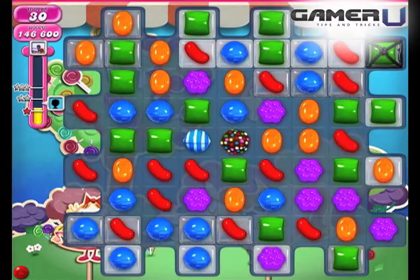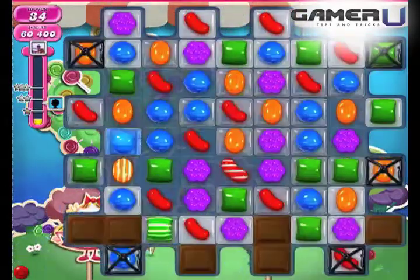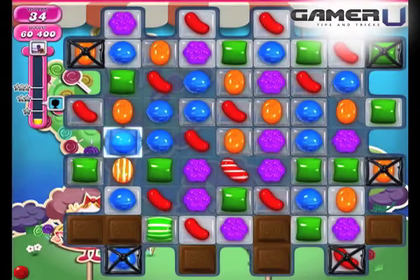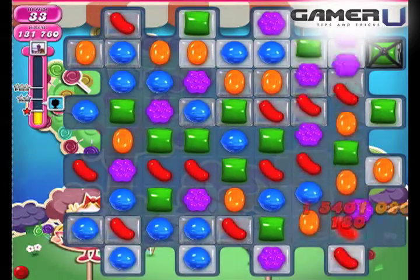The key to clearing all the jelly is to make super candies and save them for super candy combos. Any super candy combinations using a wrapped candy and color bomb will clear lots of jellies. As super candy combos clear away large groups of candies, more candies will fall in and the cascade effect will help to clear even more jellies.